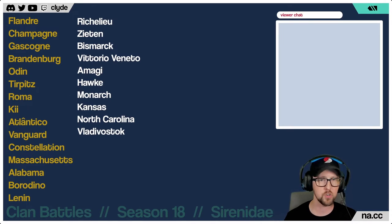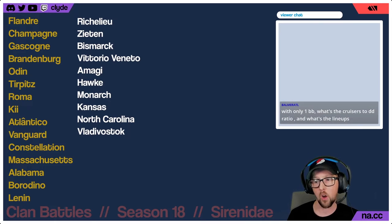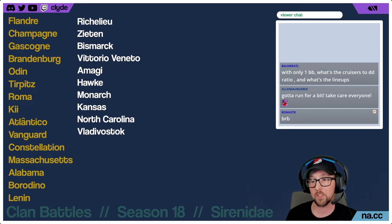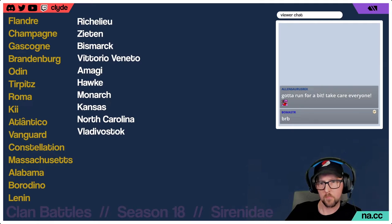I also included Lenin and Vladivostok. Lenin if you've got it — if not, Vladivostok makes a lot of sense. Vladivostok at tier 8 in the tech tree is a really tanky ship with excellent guns. The ranges you'll face in clan battles are a little shorter than the 20-kilometer sniping you'd see in randoms. Vladivostok has a limited damage control party but you can always be healing if you're in trouble.